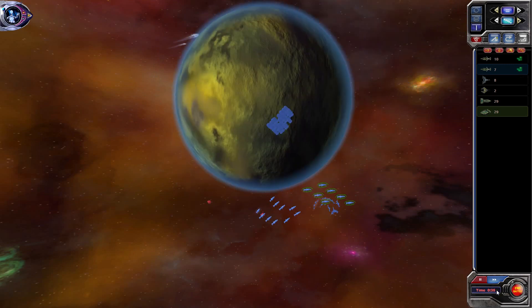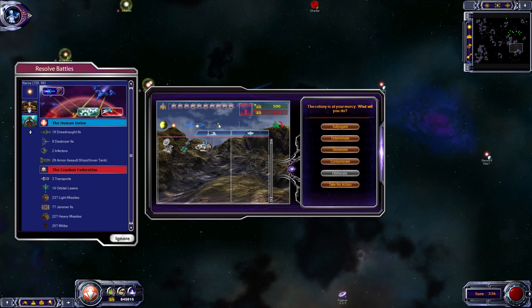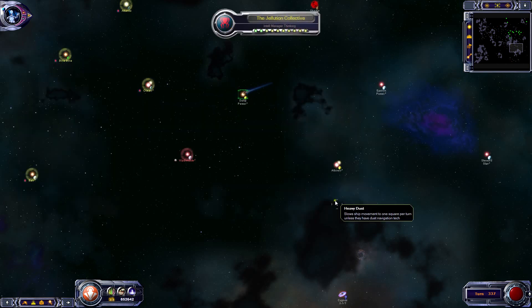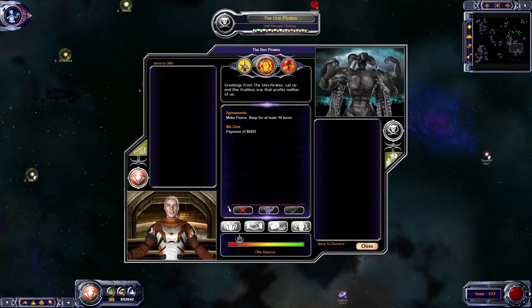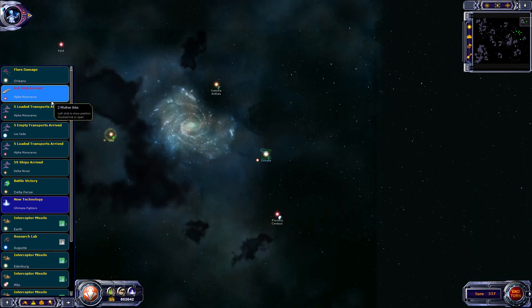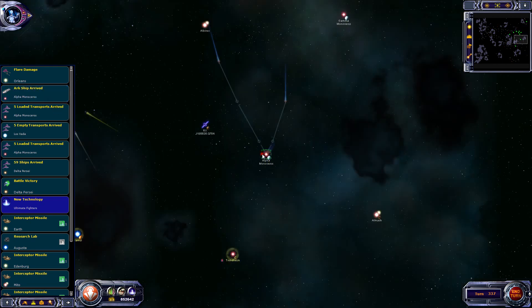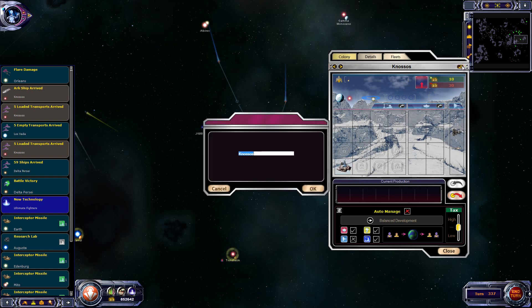That's done with plenty of time to spare - well, maybe not quite plenty but enough time to spare. We'll exterminate this one: 100 Kraken. Nothing really of interest coming up there. The Ark ship has arrived so let's settle that place.